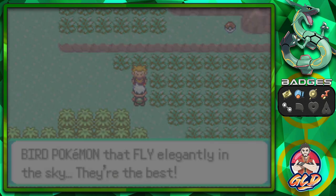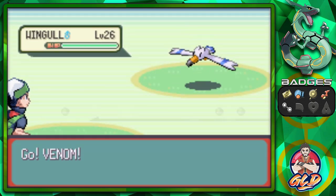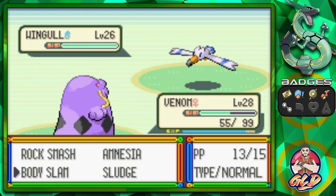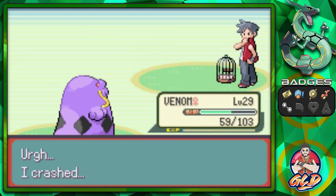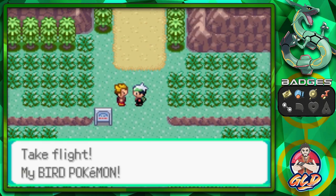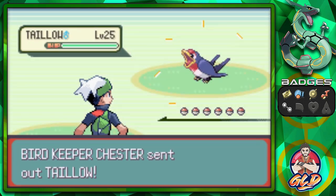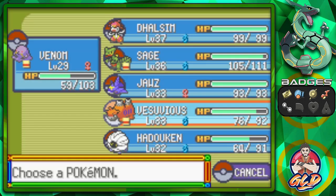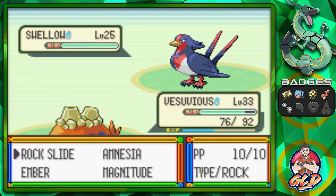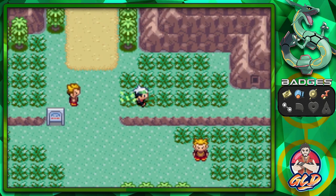We're taking on this guy who loves his bird Pokemon. He looks like Goku. He's coming out with a Wingull — let's go with Venom and speed this up. Taking on Bird Keeper Chester next, who comes with his Taillow. Let's go with Sludge and then switch to Vesuvius for Rock Slide, which wins us the battle.